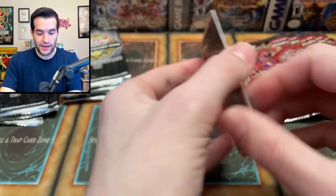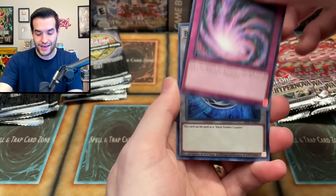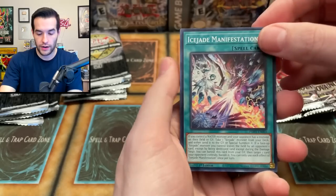What do you guys think? You guys think that OTS can come back? Time Space Trap Hole and Black Feather Counter — that is just like a freaking token. You're like, oh, awesome rare we got there. I mean, the tokens are cool, but getting multiple of them — okay, maybe not.